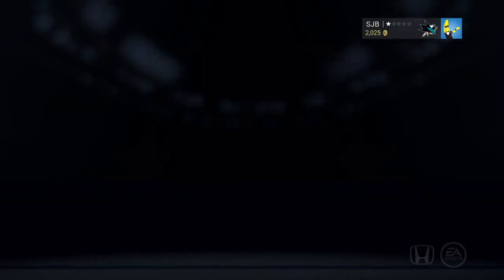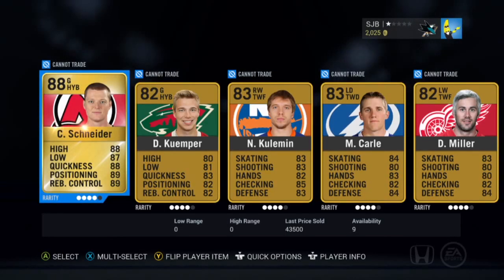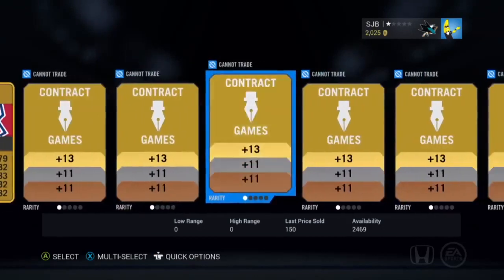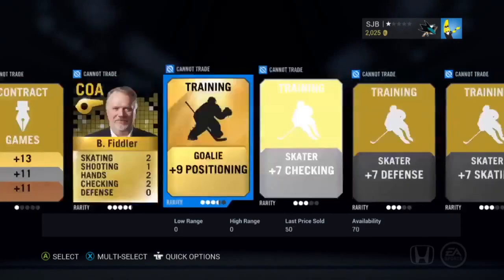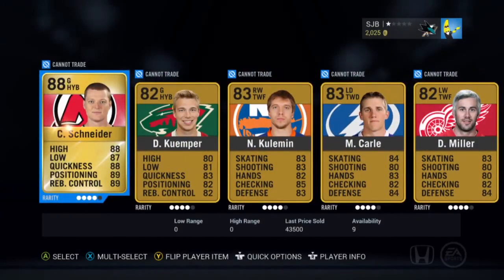Next pack. We got a Cory Schneider selling for 44k — he's free, that's too bad, but he's going to be my starting goalie, one of the top 10 goalies in the game. We pulled him in our returning user bonus pack, so we also got two cards there. We also got Morazic — those are our two starting goalies, Schneider and Morazic.